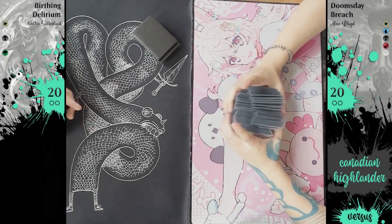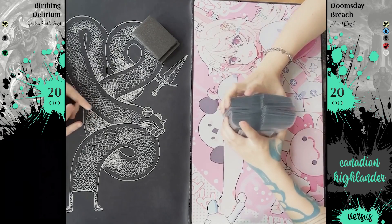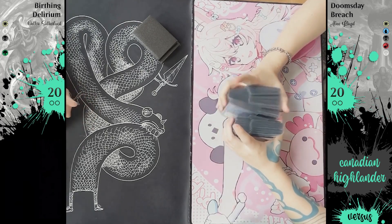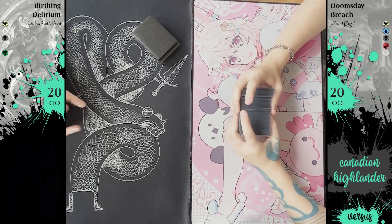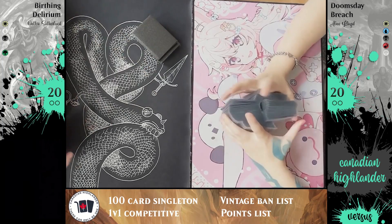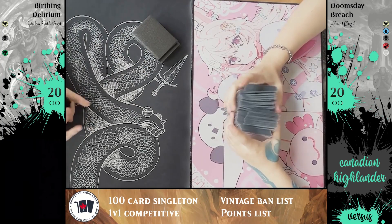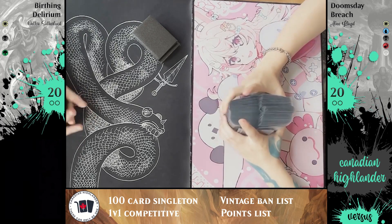Welcome back to Versus. This one is not going to be draft — as you can see, there are many more cards in each player's deck. We're going to be playing Canlander today. Canadian Highlander, as it's called, is a 100-card singleton format. It's a competitive 1v1 format that uses the Vintage ban list and also uses a points list.